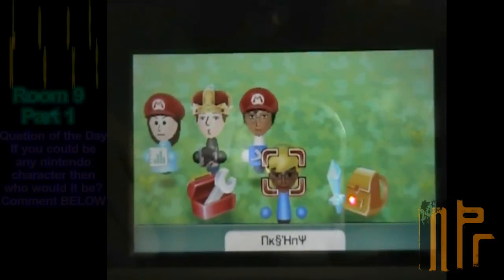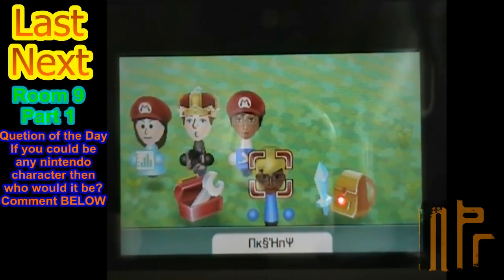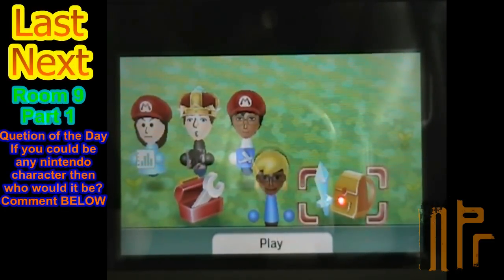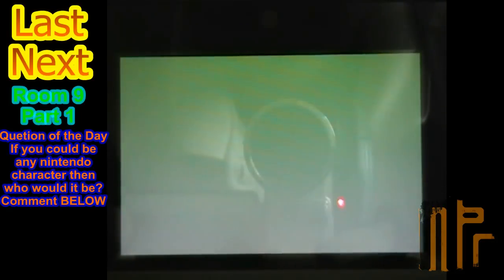And here we will be going — let me set the camera up — and also as you can see my name has different characters, so let's go to Find Mii and get some characters.